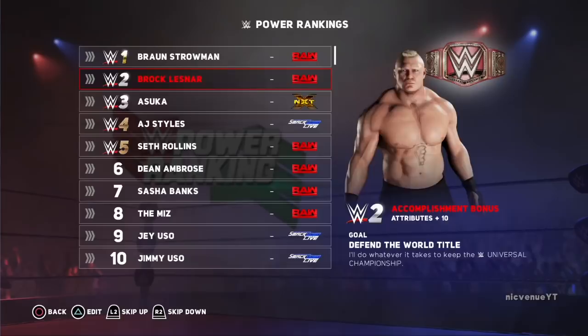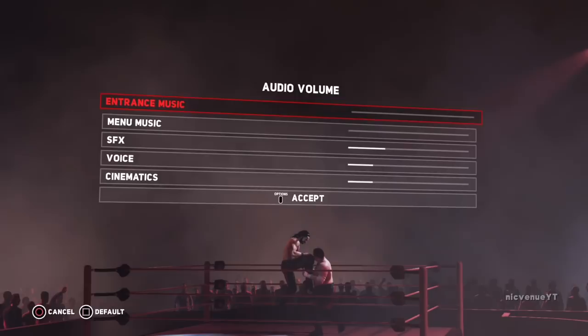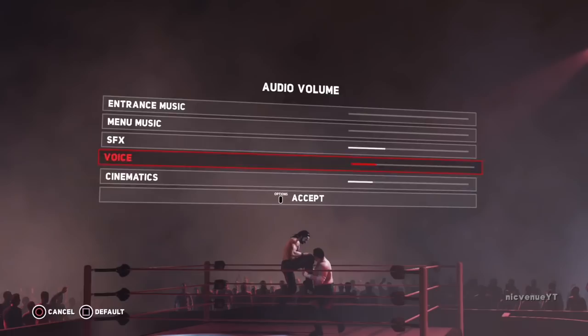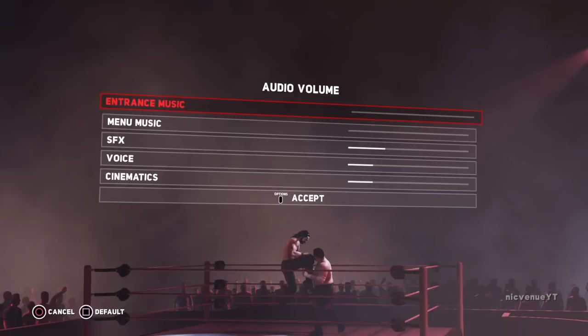Especially if you're recording this, make sure you go back and exit universe mode. You guys need to have this down first. Go to Options and Audio Volume. If you are recording this for YouTube, you need to keep your menu music all the way down and everything needs to be low. Preferably turn the commentary off, have the SFX a little bit, and have the cinematics off. The audience needs to be somewhat loud, but your voice needs to be louder. For entrance music, I just keep it all the way off due to copyright, and maybe you can add your own music at certain times, or just don't even have entrances at all.